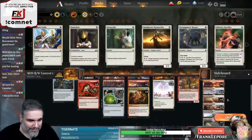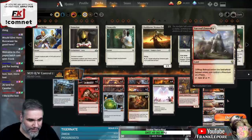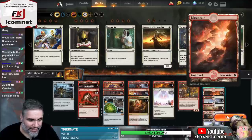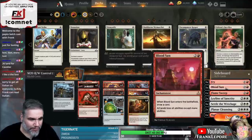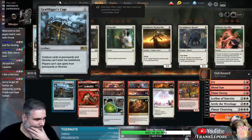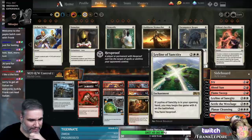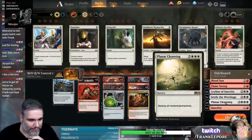Once we get the sideboard out of there, we have 26 lands: 2 Field of Ruin, 4 Evolving Wilds, 4 Temple of Triumph, 4 Sacred Foundry, 4 Clifftop Retreat, and then 6 and 2 of basics. Sideboard is 3 Bloodsond, 3 Fry. He's got 2 Grafdigger's Cage in the main deck, 2 Leyline of Sanctity, 3 Settle, 2 Planar Cleansing, 1 Banefire.